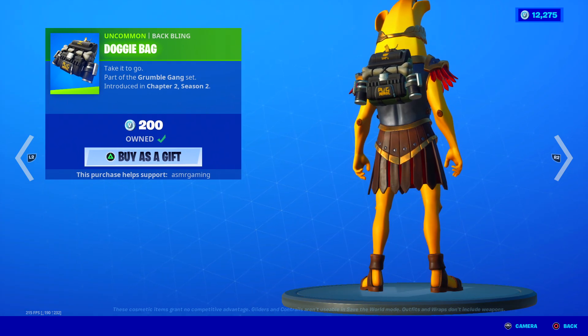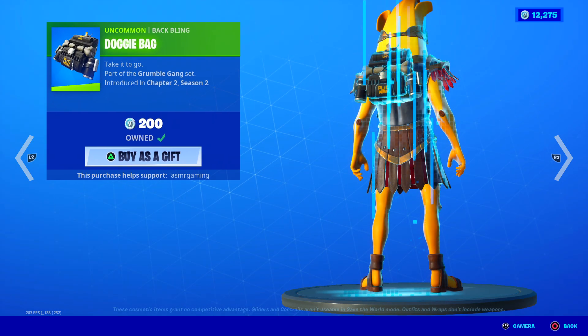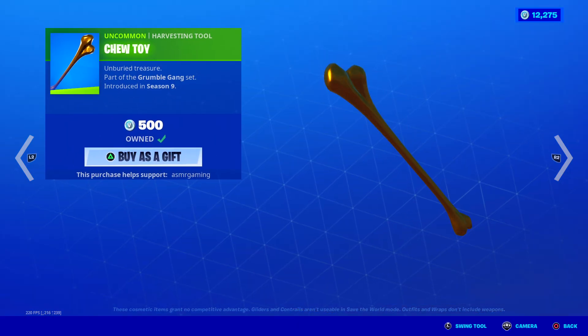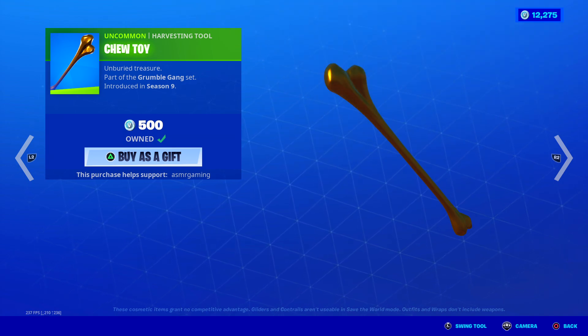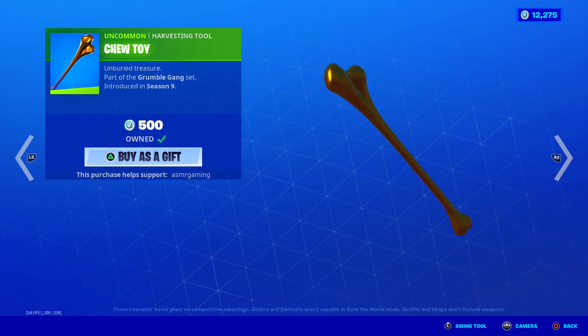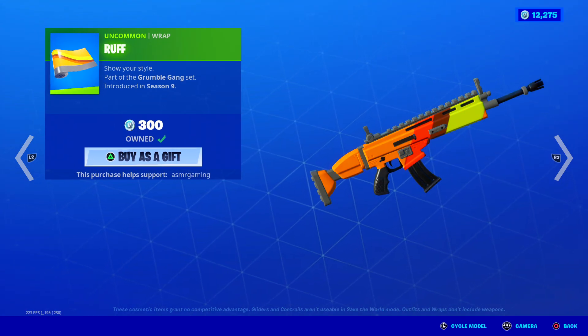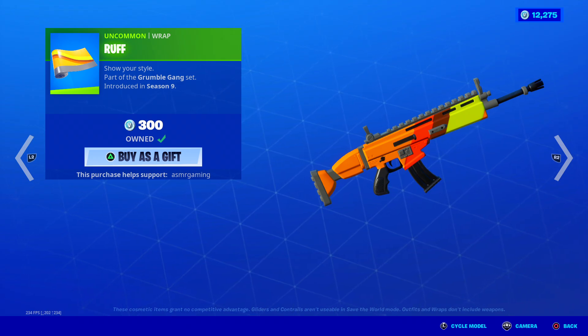The Doggy Bag back bling is also for Doggo. He has a special third style which doesn't really go with that back bling, so they released a second one. The Chew Toy harvesting tool is 500 V-Bucks — golden dog bone, 'Unburied Treasure.' And the Rough Rough wrap is 300 V-Bucks — looks like Whopper from Burger King colors, that's what I always think.